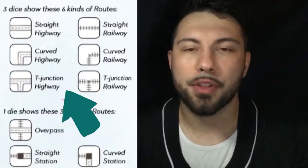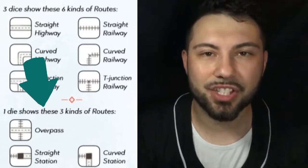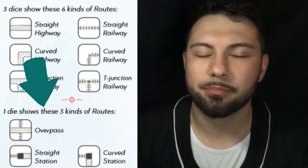Most of the dice offer six sides, but there's one die that has three sides doubled up — covering stations, junctions, and better dice rolls. What the stations do is help you connect railways to highways and vice versa.